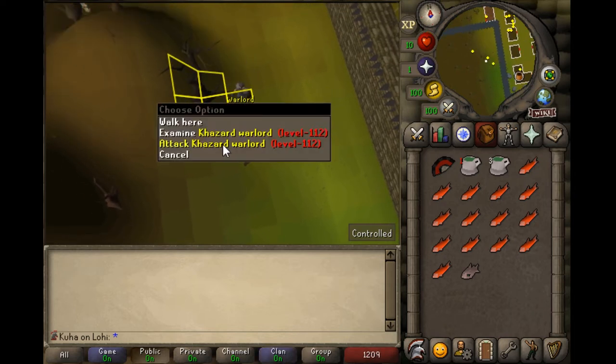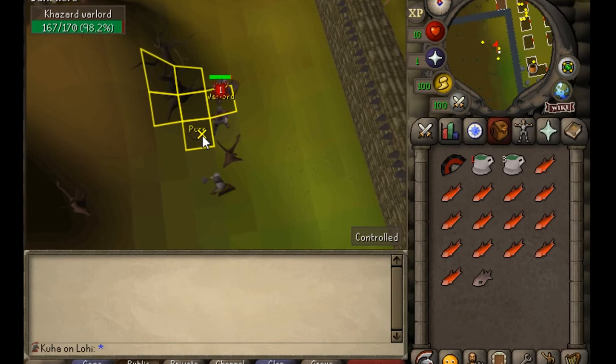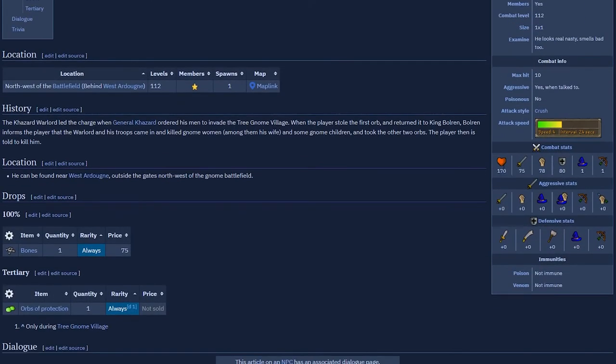He has another funny mechanic too: your combat XP is reduced when fighting him. That means you can basically flinch new poison to him throughout the whole fight. That's incredibly helpful as he has quite high HP — 170.